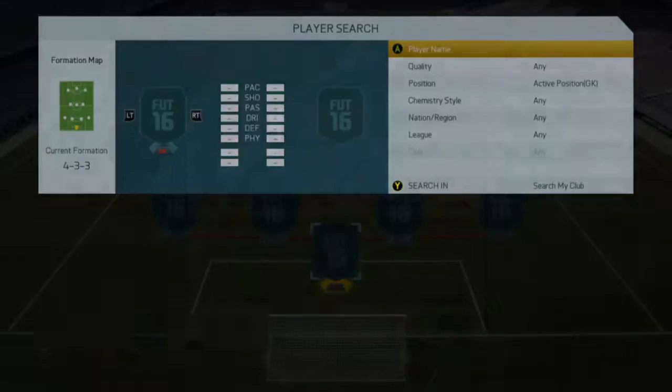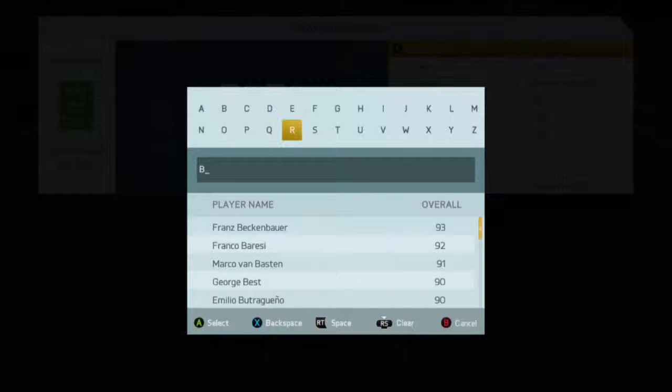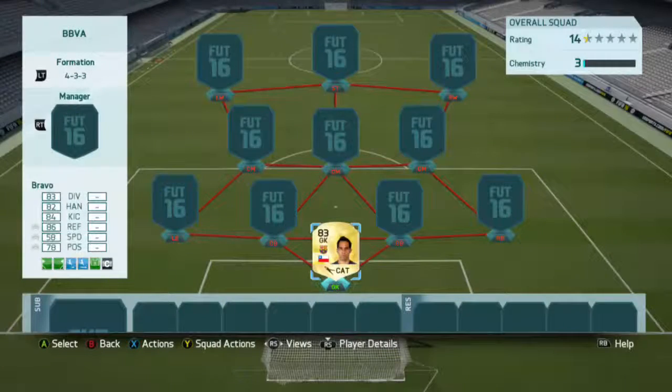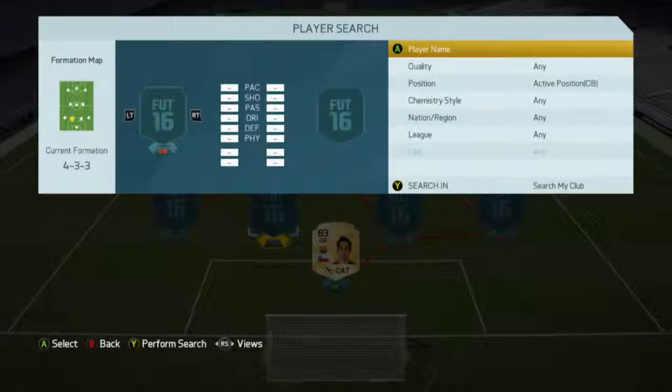In goal we're going to be using Bravo, who for an 83 keeper is literally discard price. You can pick him up on BBVA for around 700 coins. Really, really good. Let's move on to the defense.